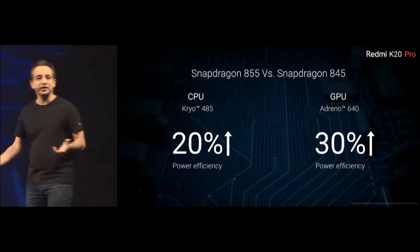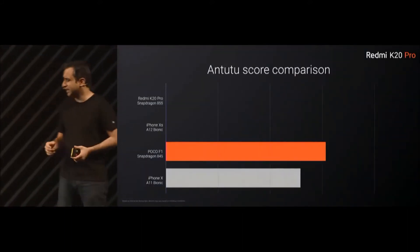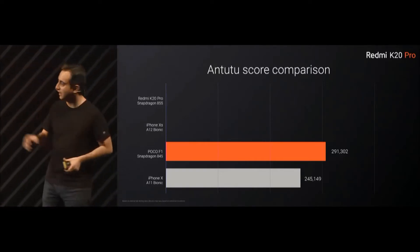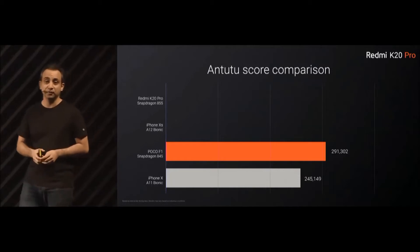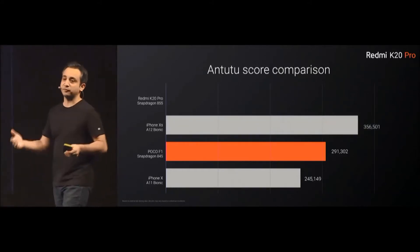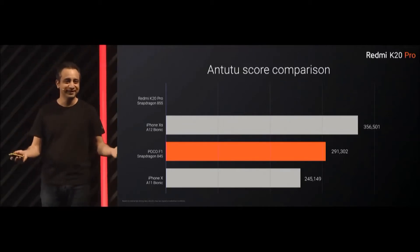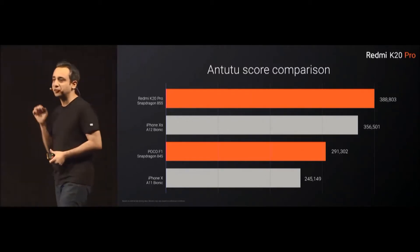What does it all mean? You obviously get incredible performance. If you look at last year's numbers, the iPhone X running the A11 was at about 245 in Antutu score. Then you had the 845, which itself was a great chip — seen with the Poco F1 — and that beat the iPhone with a healthy margin at 291. The new iPhones have an A12 Bionic, improved, and that clocks at about 356. The K20 Pro is at 388, making it one of the fastest phones available today.